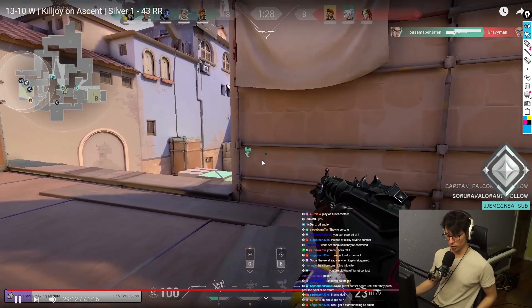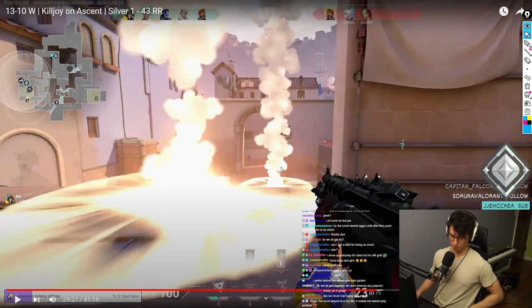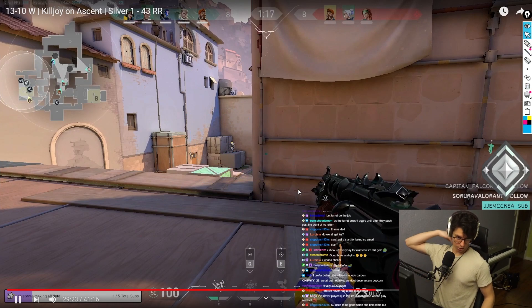Not just your turret — alarm bots as well. This one here looking into garden is good too. You can always swap it up, but I don't want to get too complicated with placements. As long as you're getting the idea right — in silver, the idea is playing off contact of the turret. You can place it anywhere as long as you're doing that.